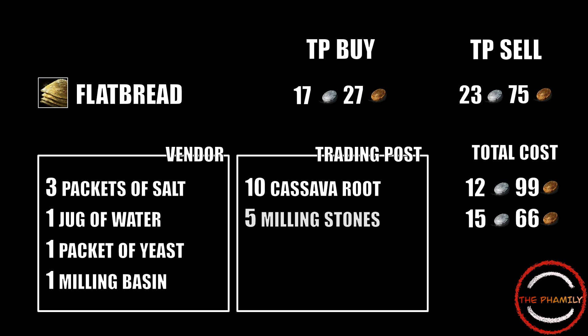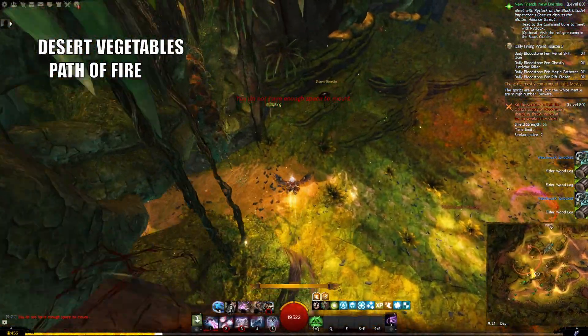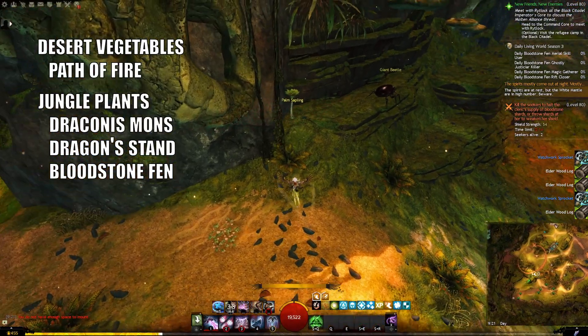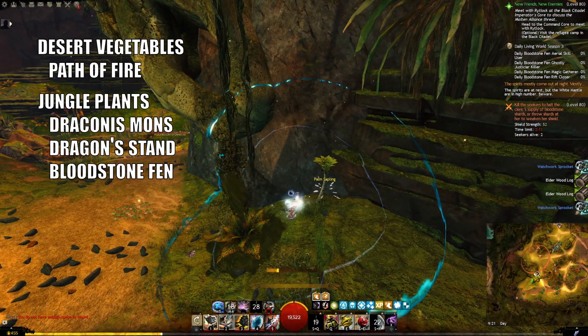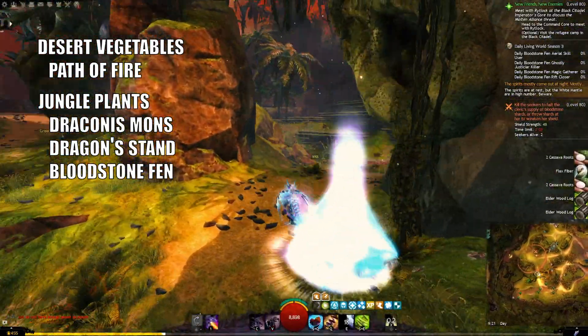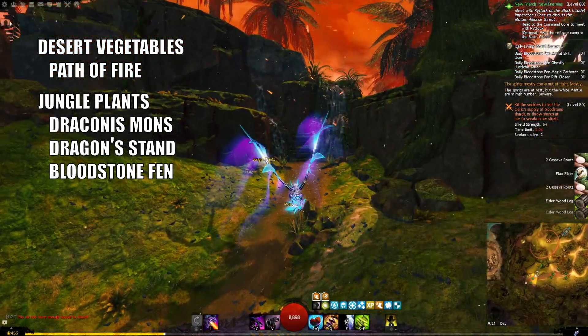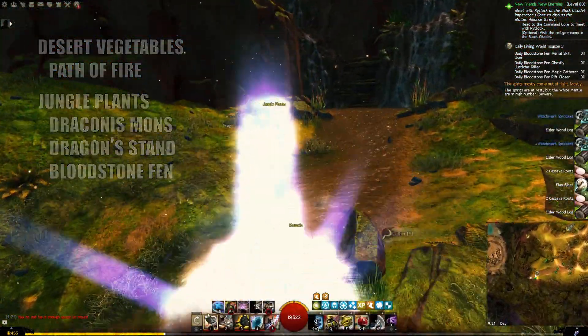Now here's the cool thing. If you like gathering, you could actually be swimming in cassava roots. All you need to focus on is gathering desert vegetables in the Path of Fire maps or on jungle plants. And jungle plants also have a chance to drop Maguma Lilies which sell for more than 75 silver each. My favorite maps to gather these are Draconis Mons, Dragon Stand and Bloodstone Fen.